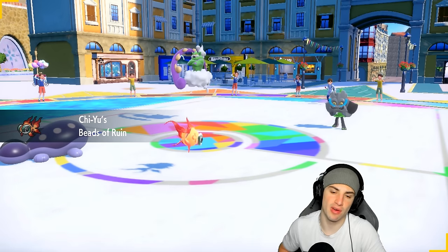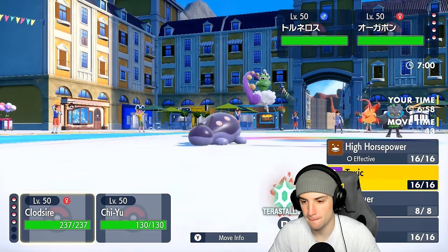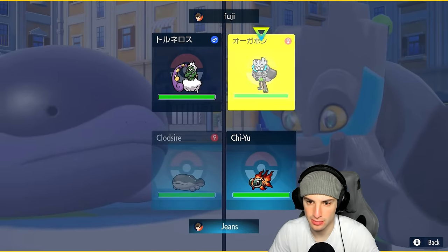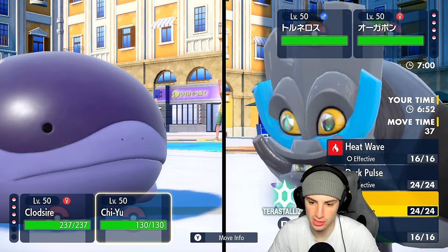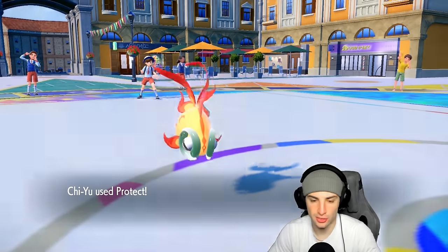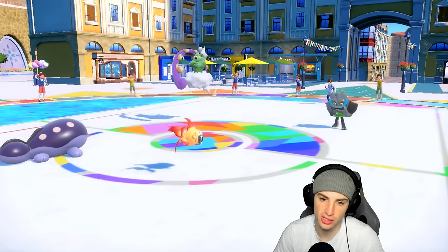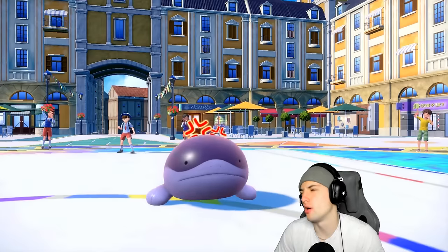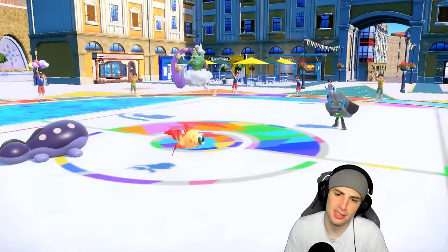We don't have rain out here. I could throw a Heat Wave if I want, or Tera-ize my Chi-Yu. From here I think we just throw Toxics. Let's protect Chi-Yu this turn — chances are they're going for Ivy Cudgel. It can do some damage. Maybe you go for Tailwind. Oh man — he Taunted my Clodsire.